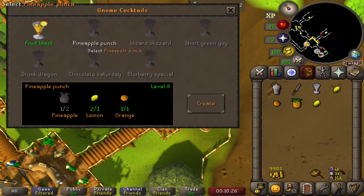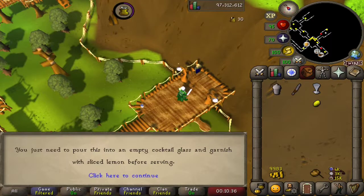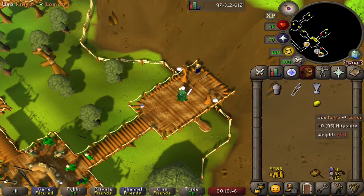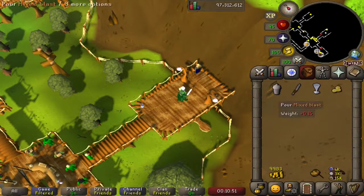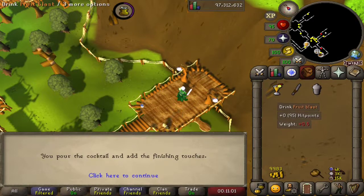The other one we'll be making today is this Pineapple Punch, and we'll be buying some more supplies in a second as we need more pineapples. So with our fruit blast, let's click Create. Now we just need to pour them into an empty cocktail glass and garnish with sliced lemon. So we have our mixed blasts here. I'm going to use our knife on our lemon, and we want sliced lemon for this one, not lemon chunks. So let's pour our mixed blasts into our cocktail glass and then add our sliced lemon.